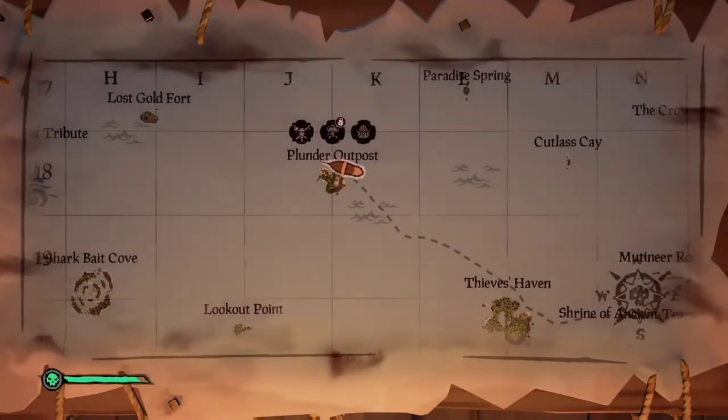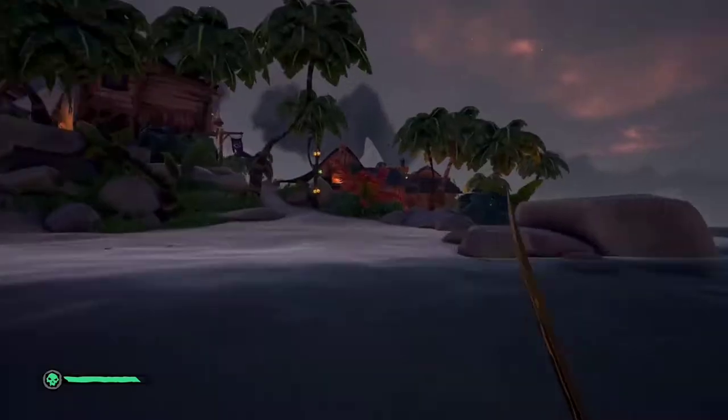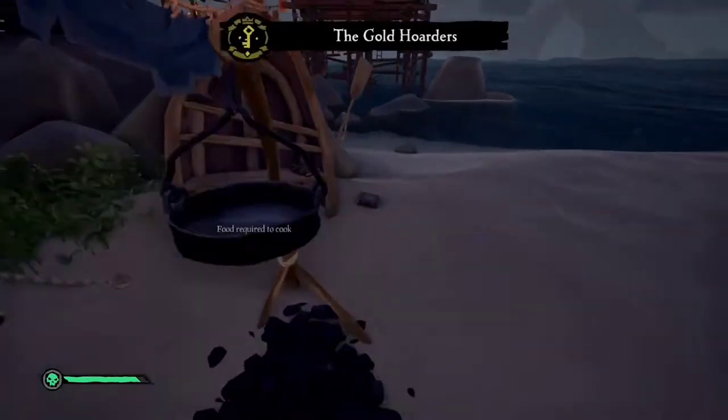Next stop is Plunder Outpost. Just go to the broken boat right next to the gold hoarder's tent. And while you're there, you might as well pick up the Glitter Beer Journal.